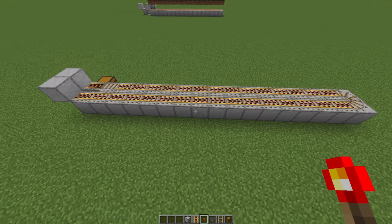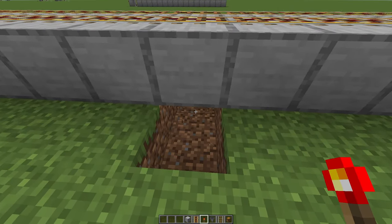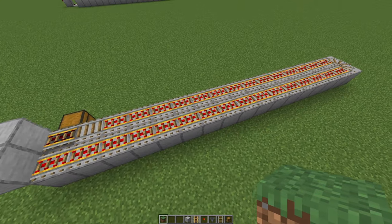Now let's power the rails on. Go here in the middle, break 2 blocks and place 2 redstone torches. Now as you can see, all the rails are powered.